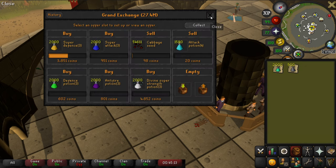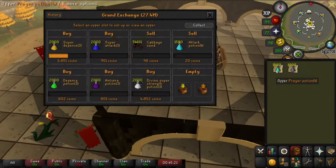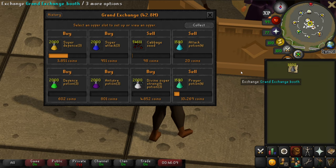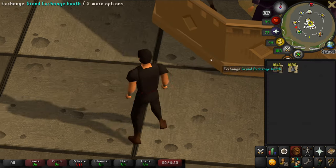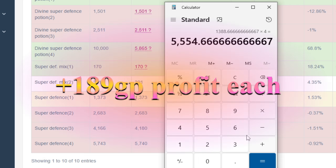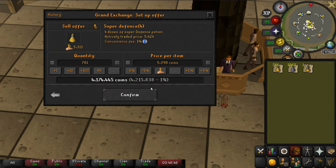One of the simplest money makers with no requirements at all is decanting potions. People who buy potions almost always buy the 4-dose variant, but some players don't know that you can get Bob Bartender on the southwest side of the GE to decant potions into 4 doses for free — so instead they put them on the GE in 3 doses. Since every dose of potion has its own individual price, buying 3-dose potions, turning them into 4-dose variants, and putting them straight back on the GE will give you the easiest profit you've ever got. To check if it's profitable: take the 3-dose price, divide by 3, and multiply by 4 — if that number is less than what the 4-dose is currently selling for, you're making a profit. Note that whilst you can do this with free-to-play potions, you can't use Bob in free to play, and doing it manually just isn't worth the money.